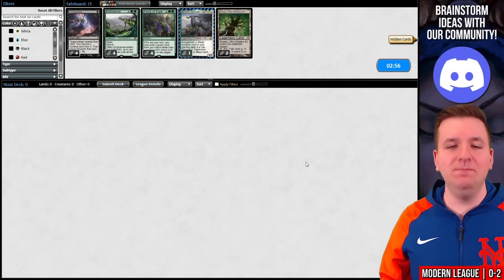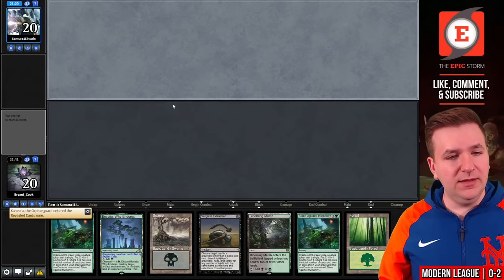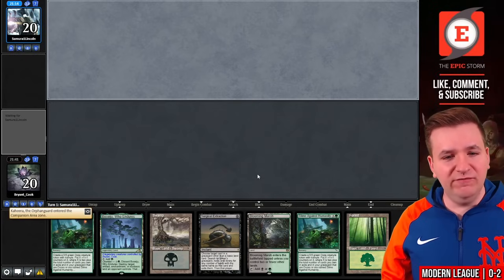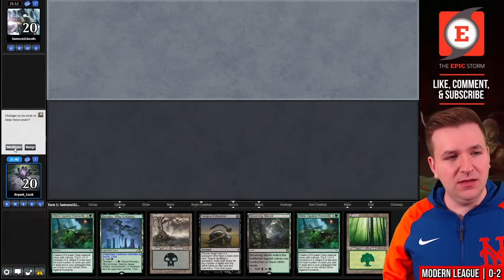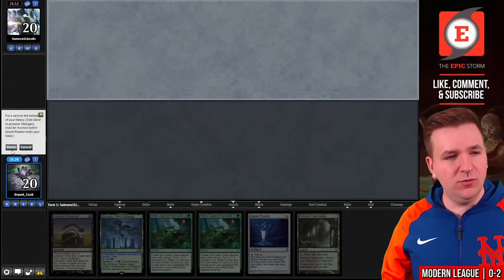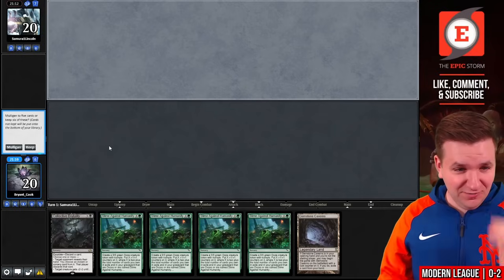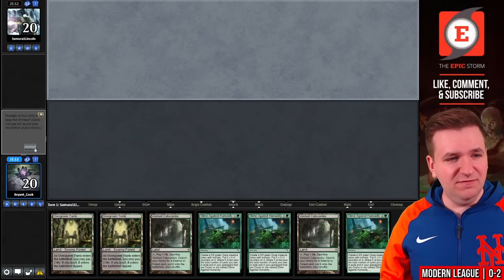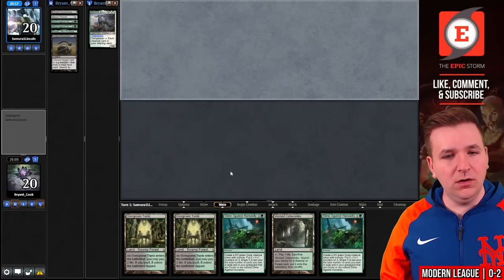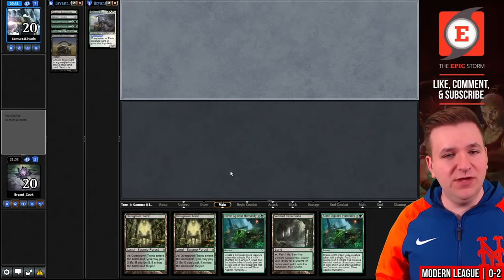Let's try to get a third. We'll just resubmit. Game number three. No Leyline, no Gemstone Caverns — I think we're supposed to send this back. We'll Serum Powder Mulligan. Put a land on the bottom, exiling six. Am I supposed to go to five? Yes — we'll keep this five. Our first slime will be a 4-4. Realistically we're not going to win this game unless I draw Collective Brutality, but we'll see.